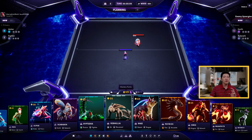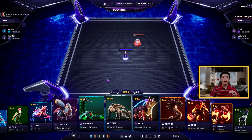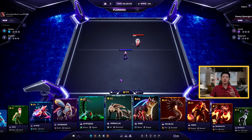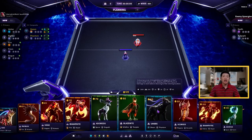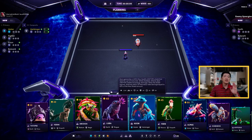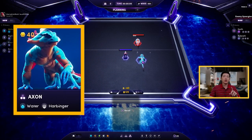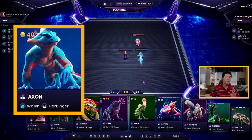You have to plan ahead and make sure that first you play with units you can afford, then later you can decide to play stronger but more expensive ones. For instance, I play this Axon here — I have to pay 40 mastery points, so now I have only 85 left.